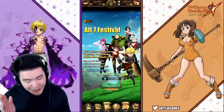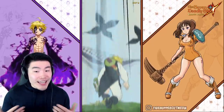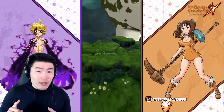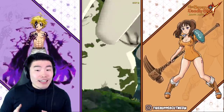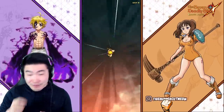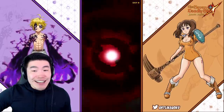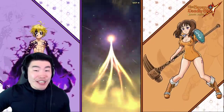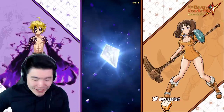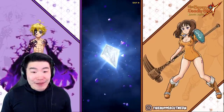Without further ado, let's jump in. Get the first summon out of the way — good luck to those of you summoning as well. We got a Hawk, and I know that means Meliodas or Elizabeth. Green Captain Meliodas would be insanely awesome right now, that'd be ideal. Here we go — blue text. Seven percent SSR rate, still not as high as some other games, so even though it's more than double rates I'm not surprised we got a dead multi to start.